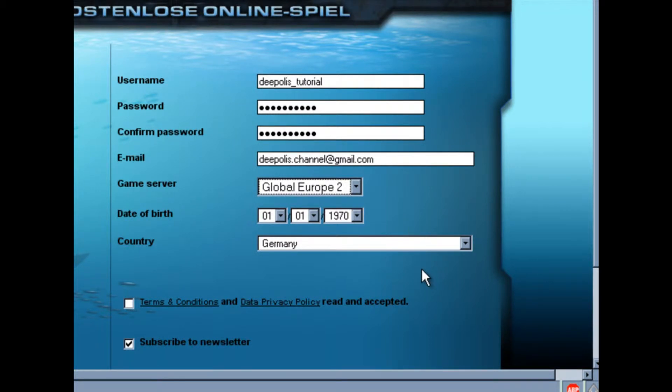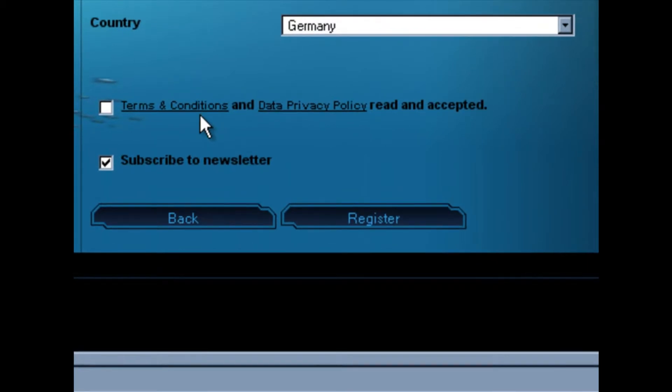And the country that you live in. Down here you can take a look — click on this link to see the terms and conditions of the game, which you should read and accept before registering. Also take a look at our data privacy policy. Once you've done both of those things, you can click in this box and then click to register for the game.